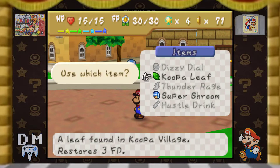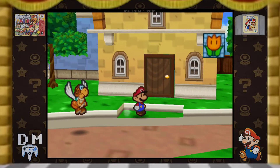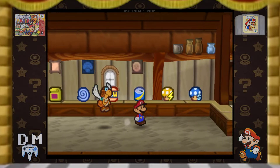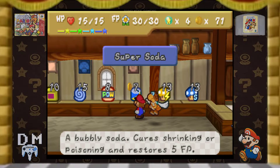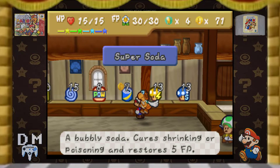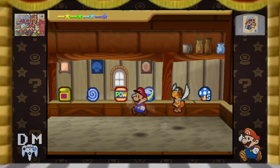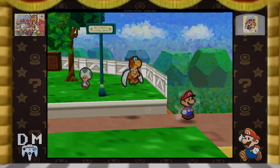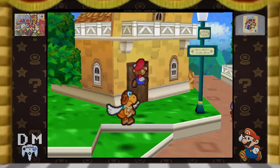What does that Koopa Leaf do, though? 3FP. There's got to be something I can make with that Koopa Leaf to make it actually useful. Maybe Koopa Leaf and Super Soda? Koopa Leaf and Super Shroom, maybe? It's cool that he has Cake Mix right there. I really should have bought one of those Cake Mixes, but it's okay.